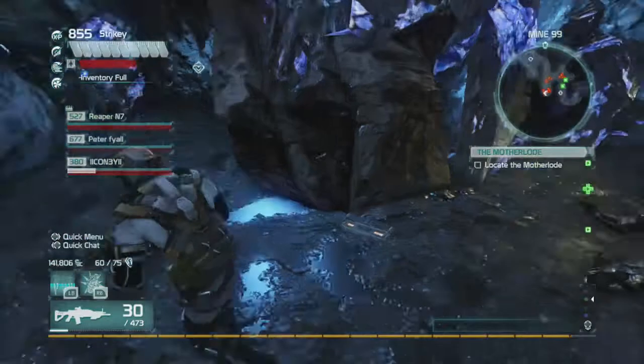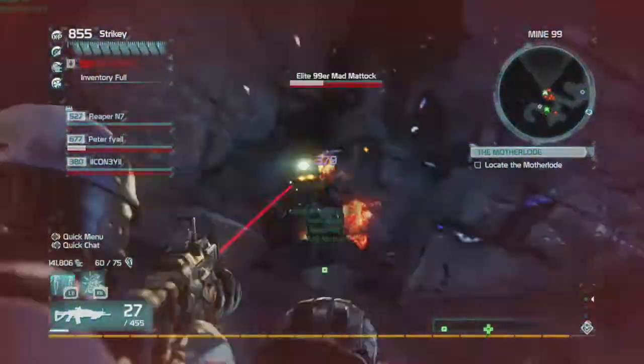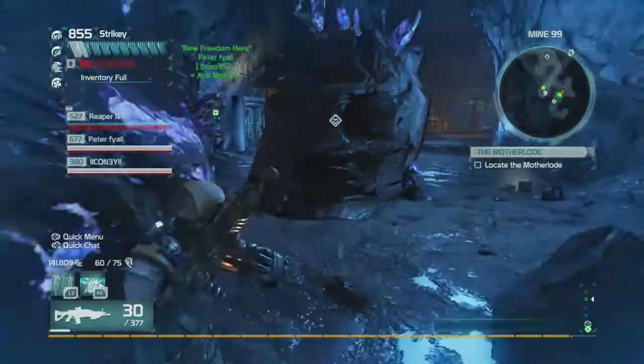It's just before the second vent room where you have to go up and take the things out. It's in the dead end room to the left, the circular room right behind the furthest back crystal. I'll be back when we get to the third one.